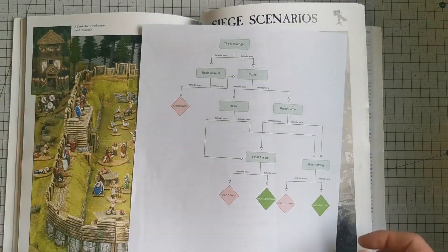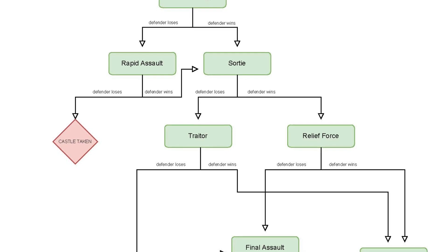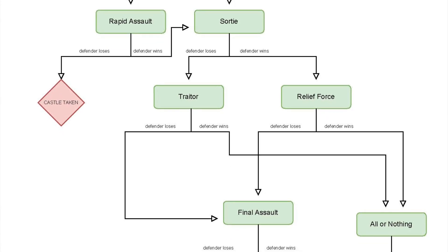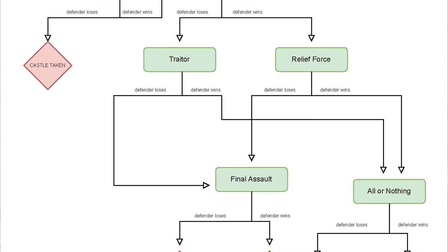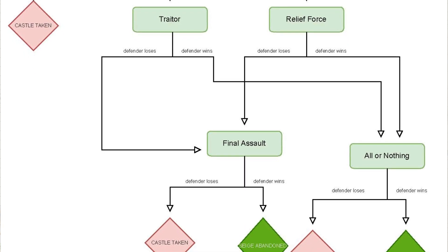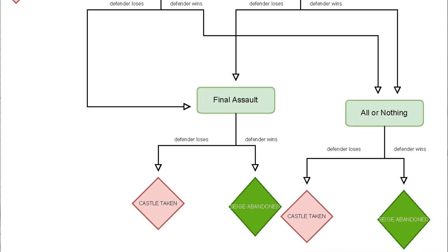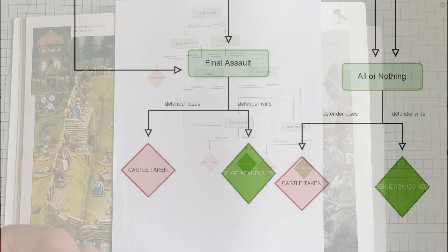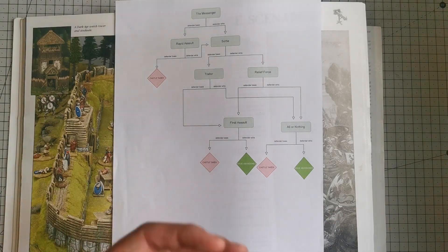I'll put a picture on screen so you can see: the first scenario is The Messenger. If the defender loses, we play the Rapid Assault as my men can assault the walls since no messengers got out for help. If he wins, a Sortie will be organised from the castle. If he then loses that, a Traitor in the walls does something. The red triangles are points at which the castle can be taken, the green points are where the siege is abandoned or lifted. The siege could be over in as little as two games, or it could take five — and that's really what we wanted, that passage of time.